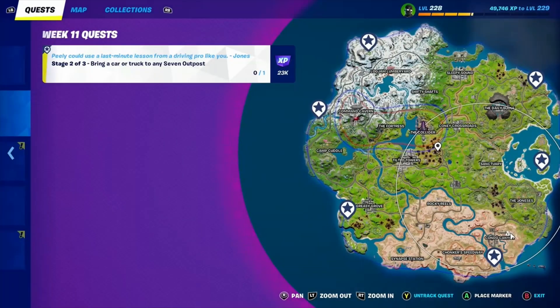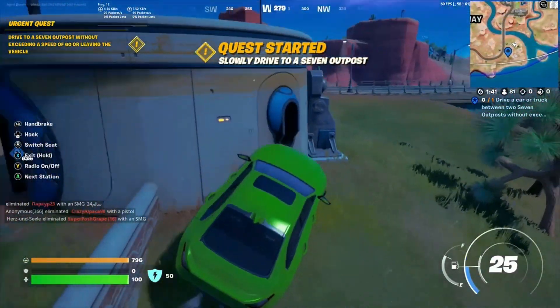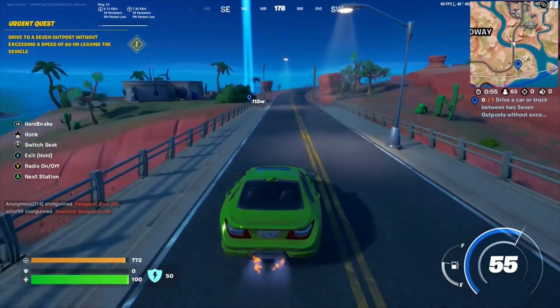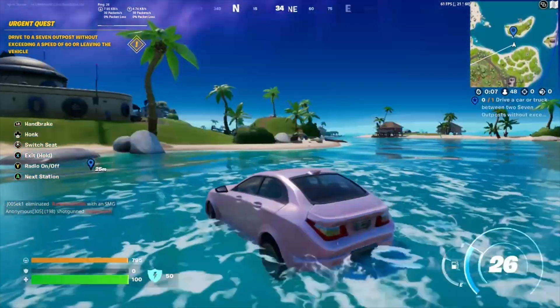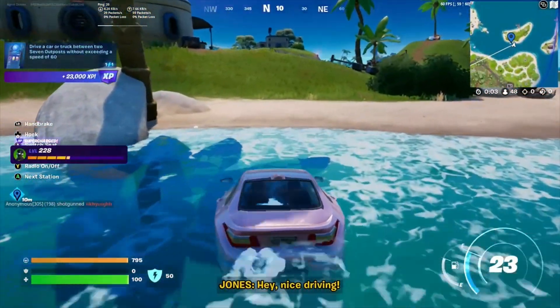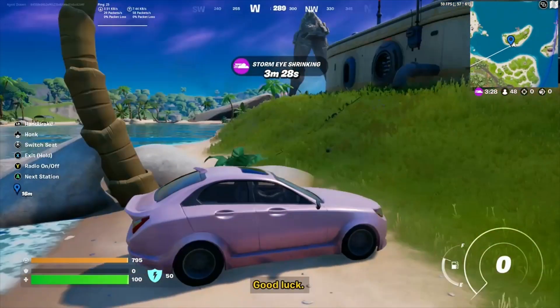So these next bits can be quite tricky — you have to bring a car or a truck to any 7 outpost. Slowly drive to a 7 outpost, meaning keep it under 60. Please slow down, okay? Peely's very impressionable. Hey, nice driving! Well Peely, the rest is up to you, buddy. Good luck.